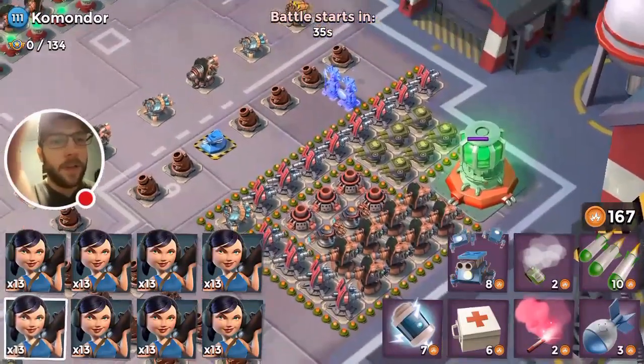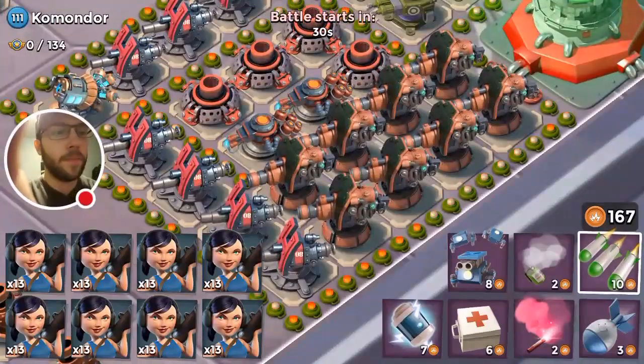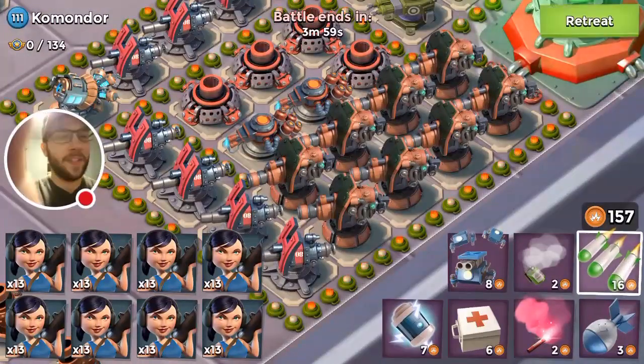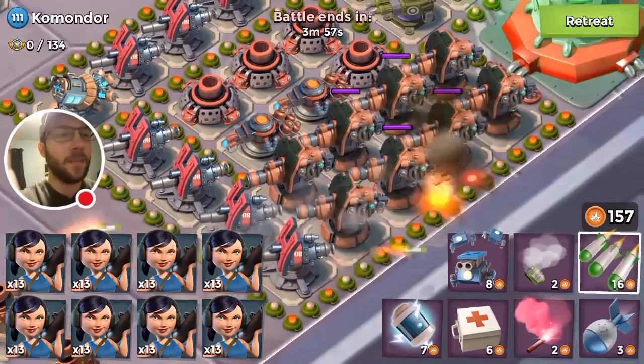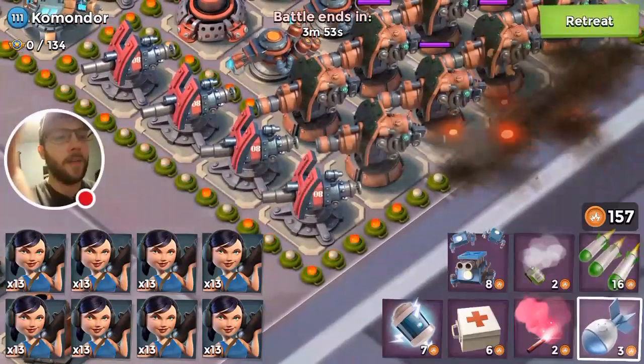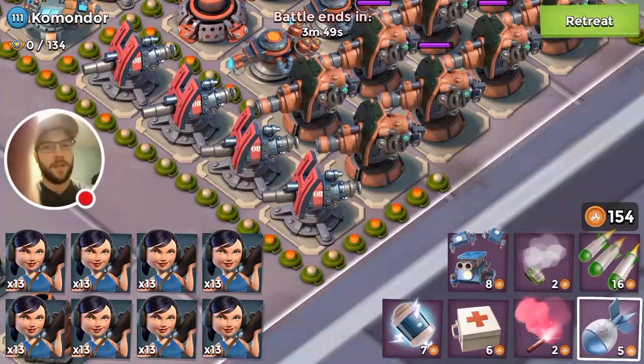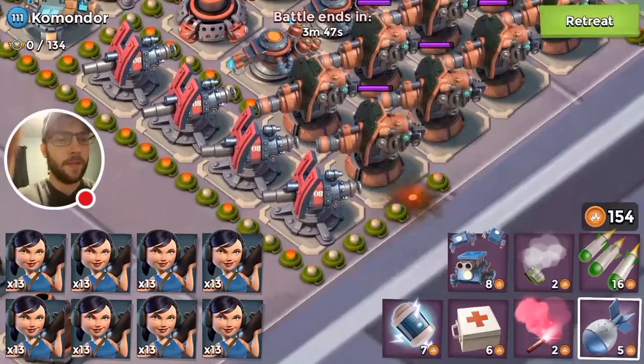For this one we'll need three shocks — rinse and repeat, exact same as always. Not hard. Barrage halfway down the second Boom Cannon, then artillery right in the middle of the three mines.